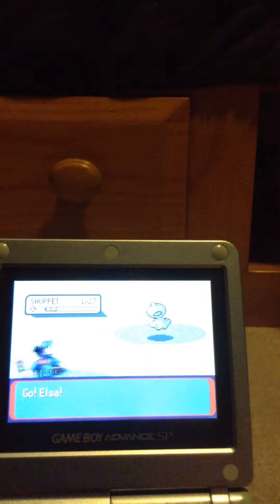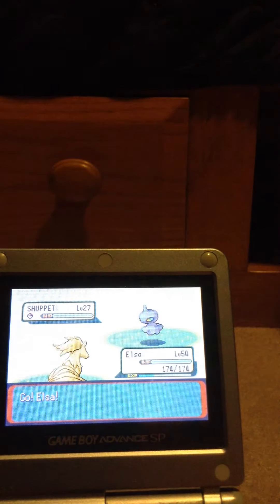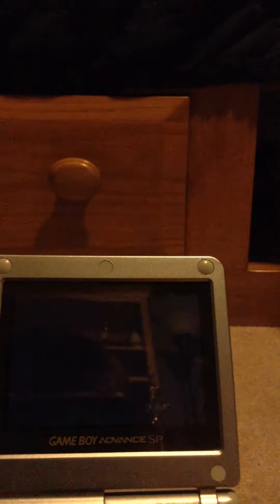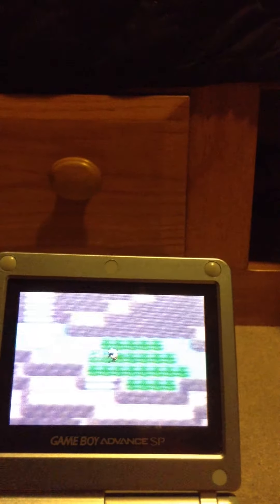First, you'll probably encounter a bunch of Shuppets, which are kind of annoying, and you just want to catch a Vulpix. As you can see, it's real, because I have caught a Vulpix before, but I evolved it into a Ninetales.